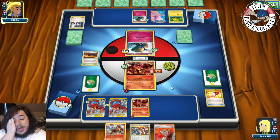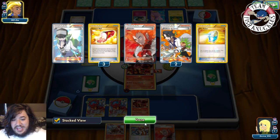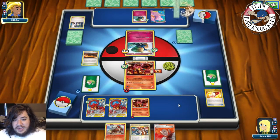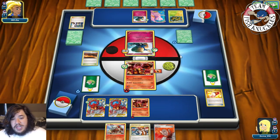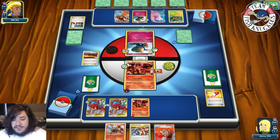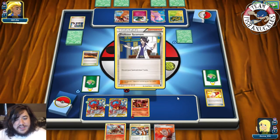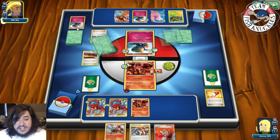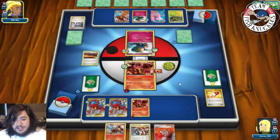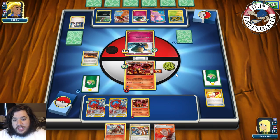Jolteon EX comes down giving an additional type. Volcanian coming down means they can do 36, 9, 12, 15 — 106 damage — which is not enough for the knockout on our active. Sycamore discards their hand with multiple VS Seekers and a Special Charge. A Poniard comes down and opponent passes.